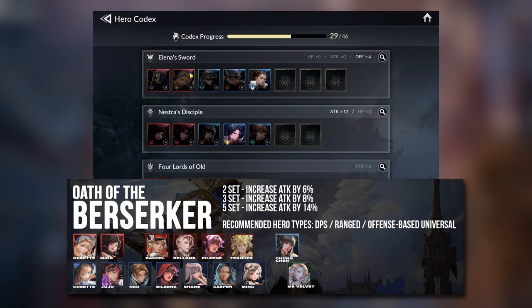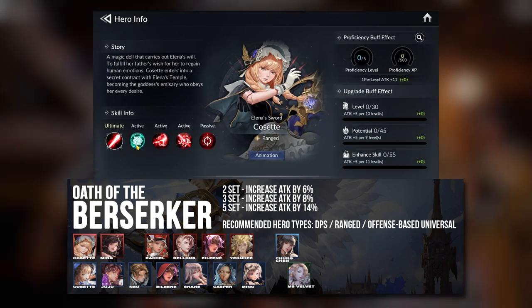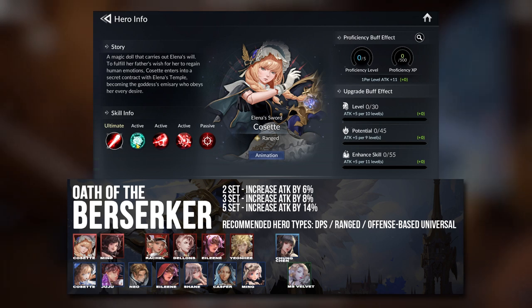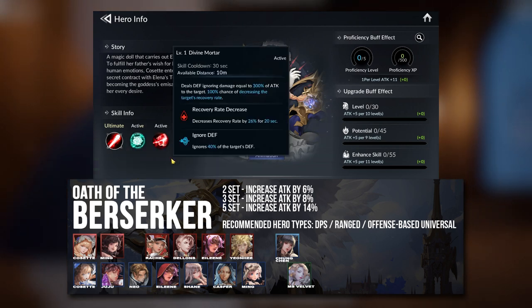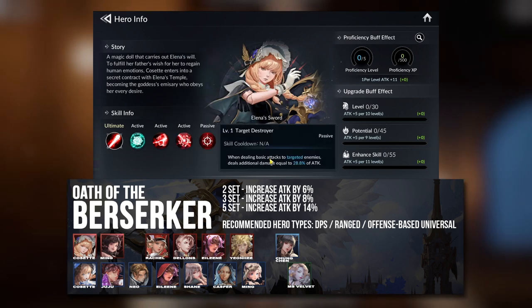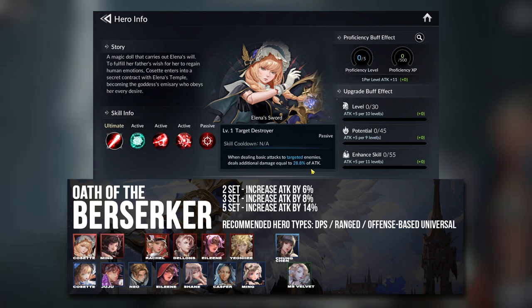With the damage dealers in mind, Cosette is one of them who will benefit greatly from this. She does more damage based on her attack power, so having more attack will mean she deals a huge ton of damage. She also has an effect of increasing attack rate.